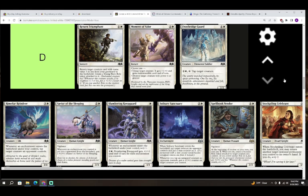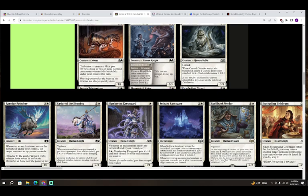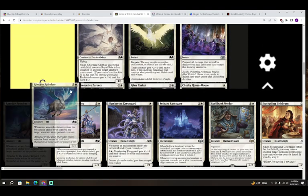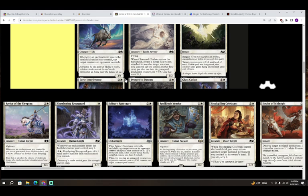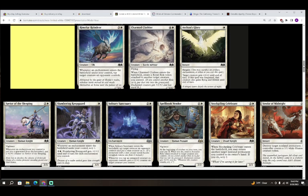Next up we have Rhyme for a Reindeer — three colorless and white for a creature, an Elk, a 3/4. Whenever an enchantment enters the battlefield under your control, tap target creature an opponent controls. I think it's pretty good — I don't think it quite reaches B, but it could. For right now I'm going to put it in the higher end of C. It really depends on your total enchantment count and how aggressive your deck is. Keep in mind if you can flash in an enchantment it can tap a creature on your opponent's turn, but I'm not sure how much that'll actually come up. Top C for Rhyme for Reindeer.